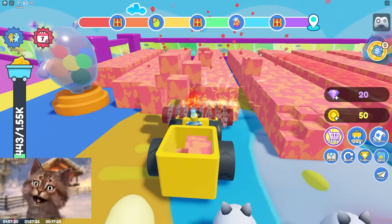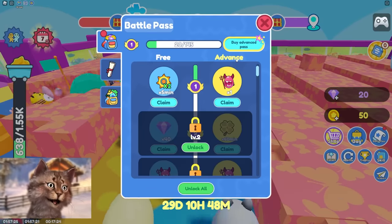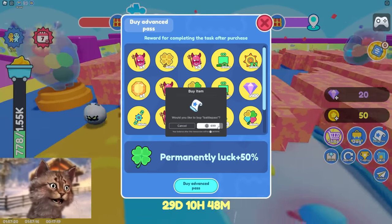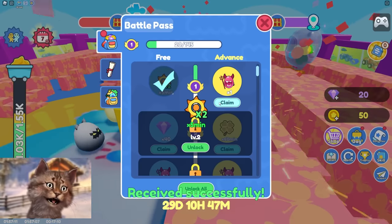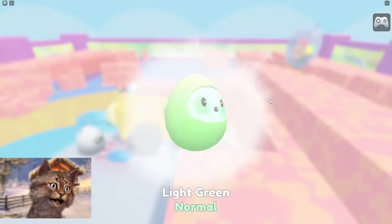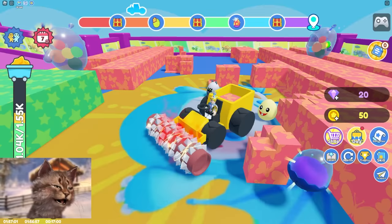I think we should save up 7k to upgrade. There is also a battle pass — I'm gonna buy this. Buy advanced battle pass! Let's get this — oh, this is the battle pass egg. What do we get? It's a light green — we got a battle pass egg. What does that do?